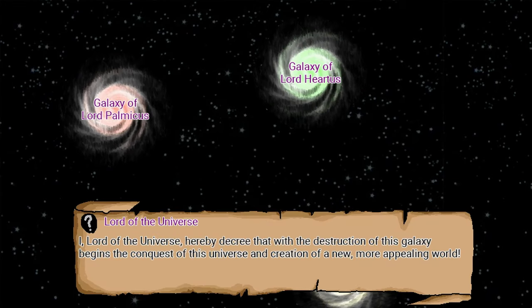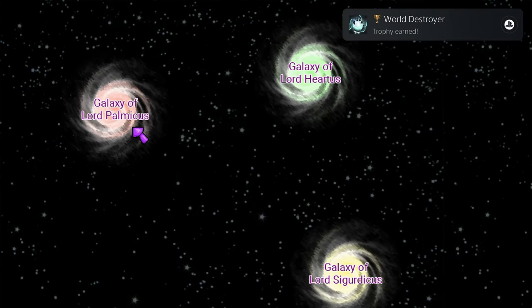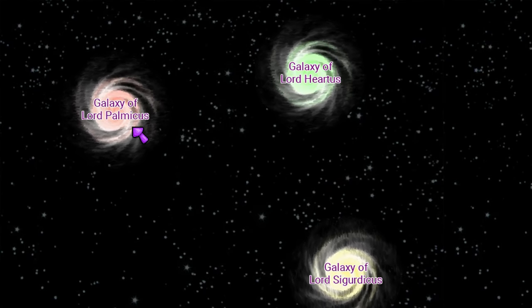First things first, you have to pick a galaxy to snap out of existence. I went with blue, but the main thing here is just to not pick the red one. Any of the others are fine to pick.